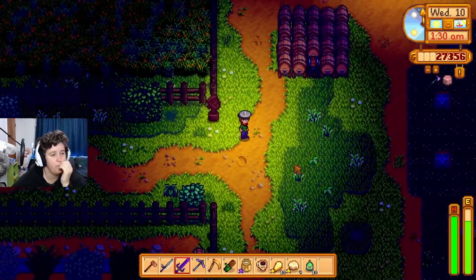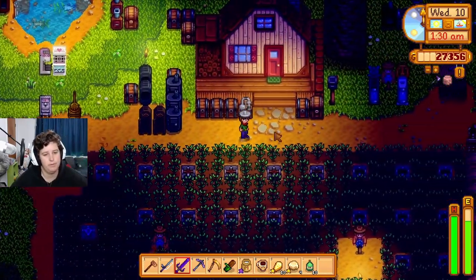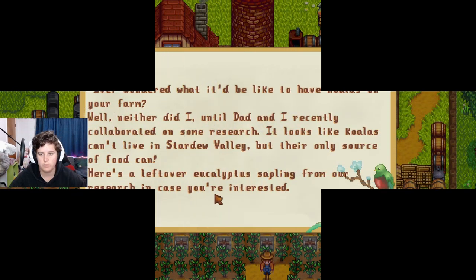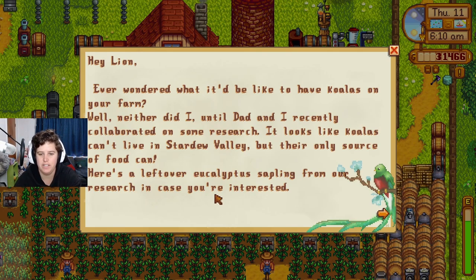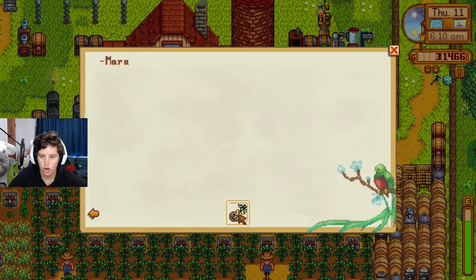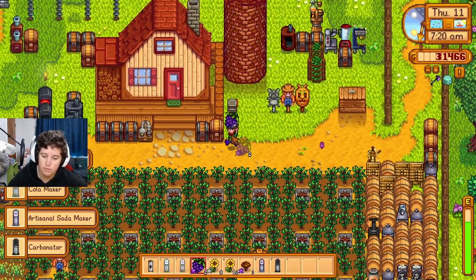Planning the greenhouse trees: avocado and that's summer, apple tree over here — and then it's all winter crops. Tomorrow we're going to go to Robin's to see if we can get a water pump, because then maybe we could get fresh water which we can turn into soda. But it's the Luau so we can't. Also got a eucalyptus sapling from a researcher — apparently koalas can't live in Stardew Valley but this might help. I want a koala now!